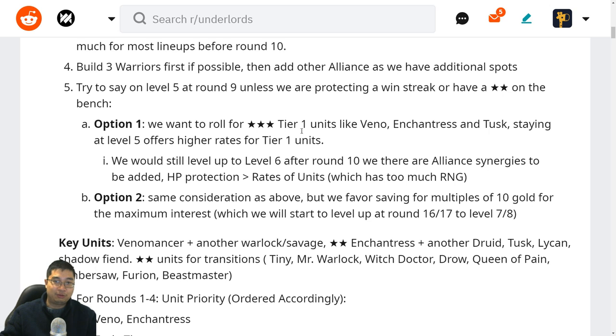When leveling up, with option one we want to stay on lower levels because tier one units like Venomancer, Enchantress, and Tusk are offered at higher rates the lower our level is — as we increase in level we actually reduce the rates of finding those units. We want to level up to six after round 10 if it's going to add alliance synergy, for example finding a Warlock, Heartless, or Warrior synergy. More synergy and two-star units will help us lose less HP.